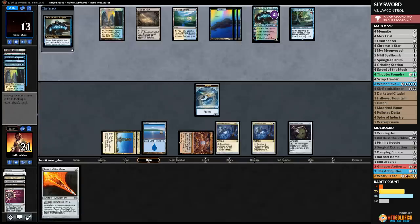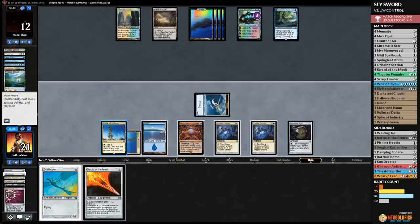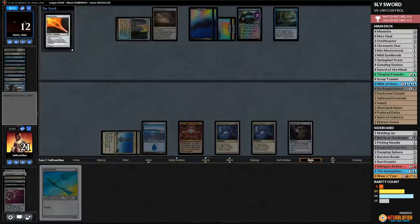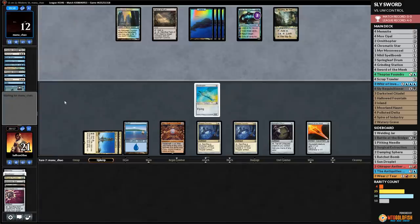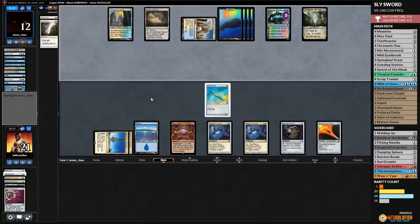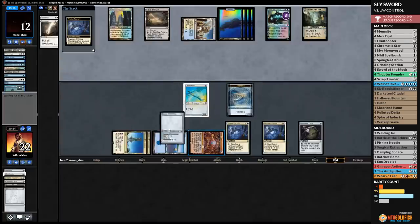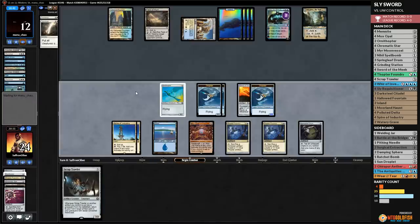Jace brainstorms and finds Terminus — a brutal blind flip. They cycle Terminus and all our creatures get put back to library. We play Ornithopter and start making Thopters — three times we sac Sword for Thopters, untap, attack Jace. Cryptic Command taps our team. We make another Thopter with our free mana, opponent brainstorms with Jace on Field of Ruin. Detention Sphere hits us. We sac Sword, make Thopters, and keep the pressure. Snapcaster for Cryptic bounces our Grinding Station and counters something. We play Scrap Trawler and Grinding Station — opponent scoops! Cannot beat the Scrap Trawler. One game away from the 5-0.